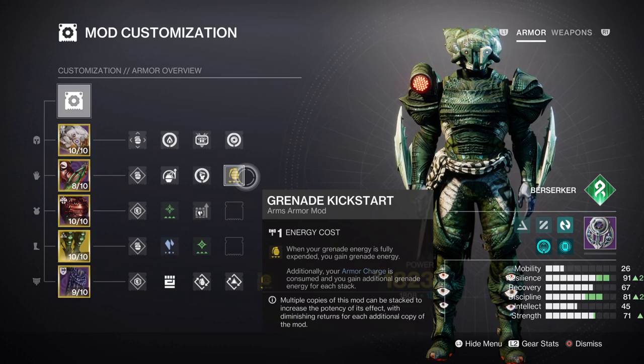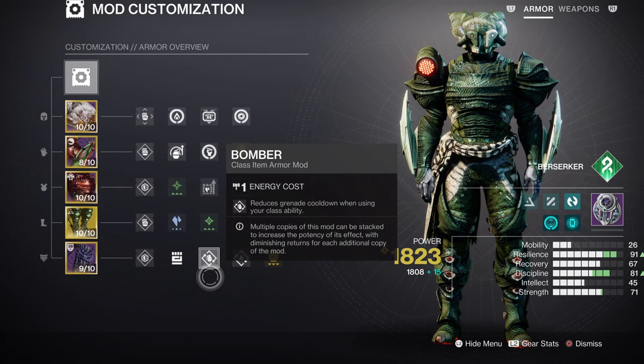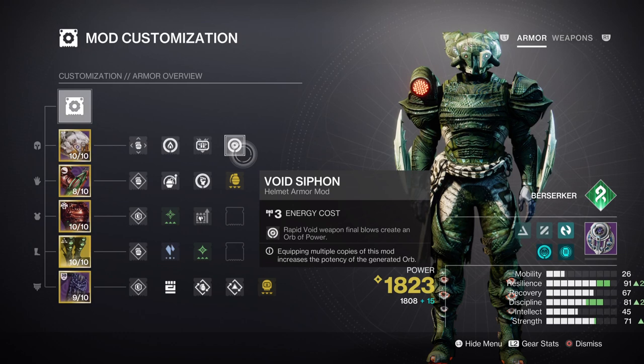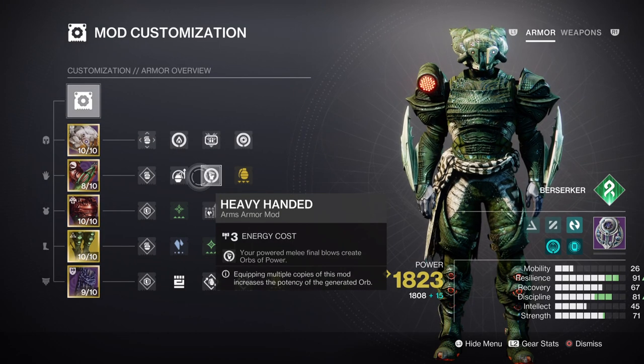Grenade Kickstart, Impact Induction, Bomber, and Distribution will help with getting our grenades back faster. Because of how the build works with getting Orbs of Power and using them to empower our Surge and Kickstart mods, you will need to have the Solar and Void Siphon mods for both weapons being used, while also having the Heavy Handed mod so that our melee kills can net us some orbs as well.